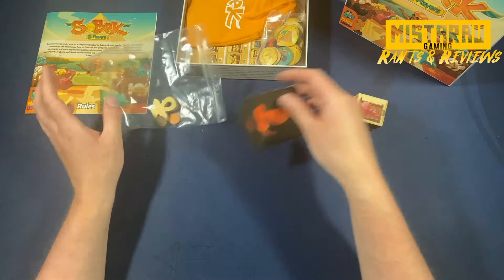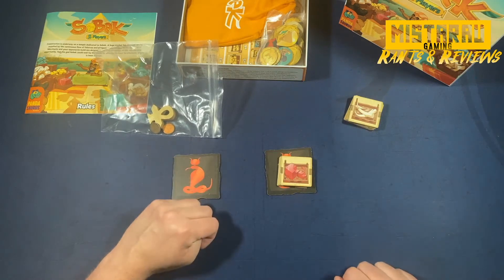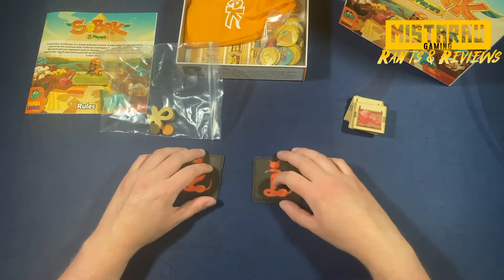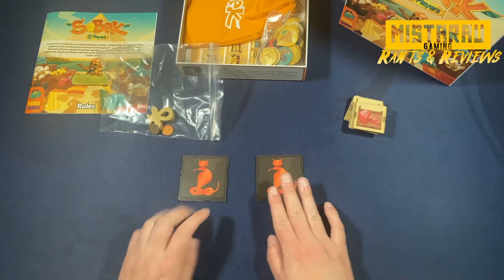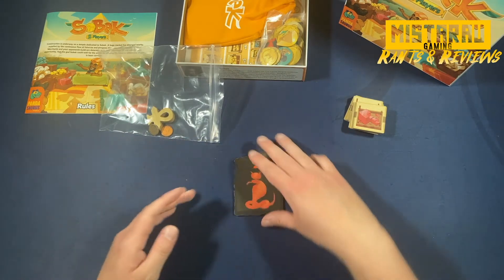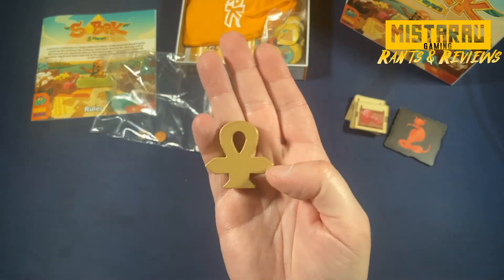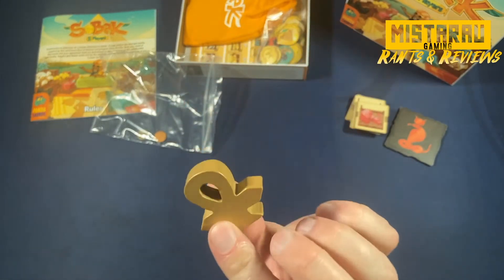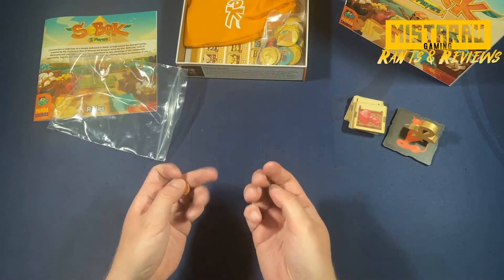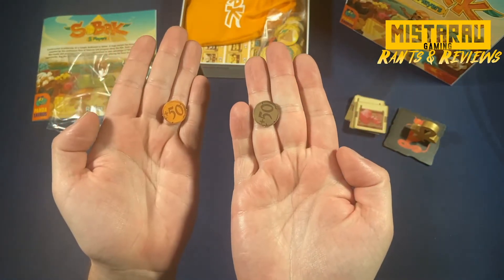We've got our corruption boards — one player gets each one. It's just a placeholder for where you stack tiles when you gain corruption. I kind of wish they weren't both the same — since it's a two-player game, maybe one could have been a reverse color. But I'm nitpicking. There's the Ankh token with arrows, which will be very important in the how-to-play portion. And then there are two score trackers, both looking exactly the same, with a 50 on the other side for when you score more than 50 points.